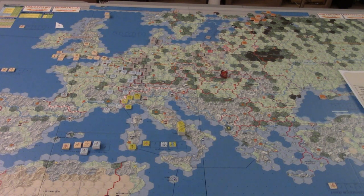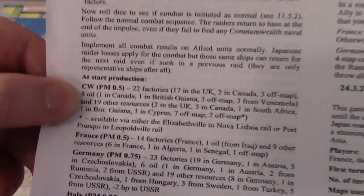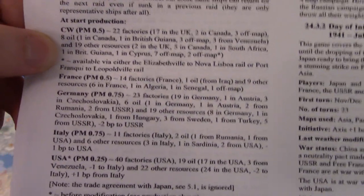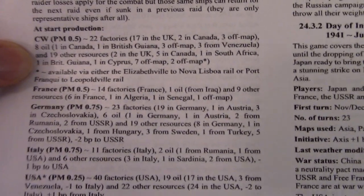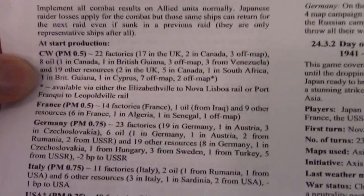Looking at the sheet — I just printed this out from the campaign book in case there was errata — on the second page is at-start production. In theory, this is your baseline. But for each of these you still have to validate whether the resources noted here are getting to the factories they need to. It helps you, just from a beginning point, understand what you have.